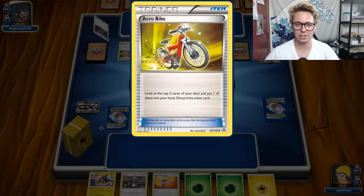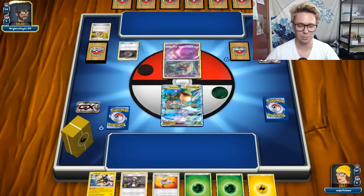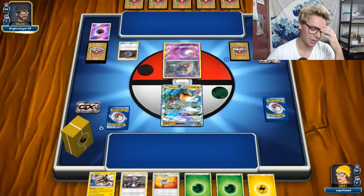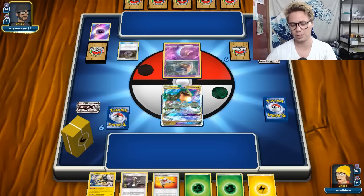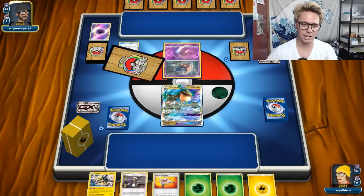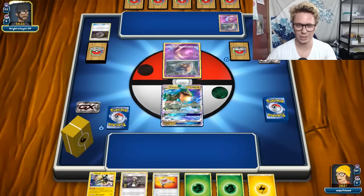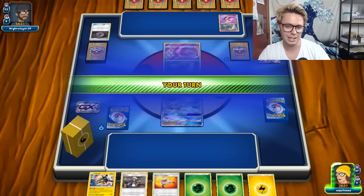I have had games where the deck just sets up and absolutely tears through anything in its path. You get an early Vikavolt and you're just going in with Rayquaza pumping out insane amounts of damage very early. I think Acrobike is just very good in a lot of decks right now, but I'm not playing Acrobike in my Rayquaza Vikavolt list. I've filled that space with more consistency cards to try and get my Vikavolt out into play, though it is a little shallow on supporters.